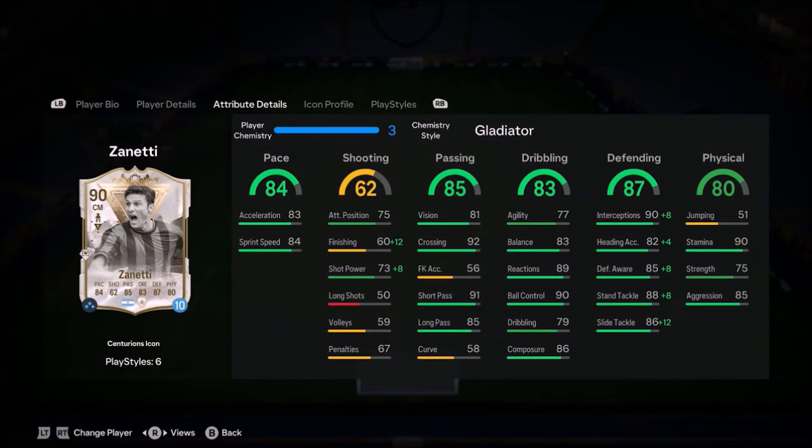Ladies and gentlemen, welcome to the video. Today we look at high high work rates, 5-star for 10, Javier Zanetti. He's got the 2-star skills and the 4-star weak foot for this card. Looks very, very impressive as a centre mid or a CDM.